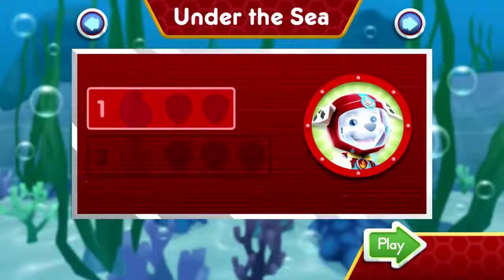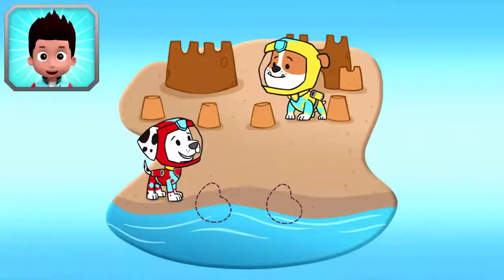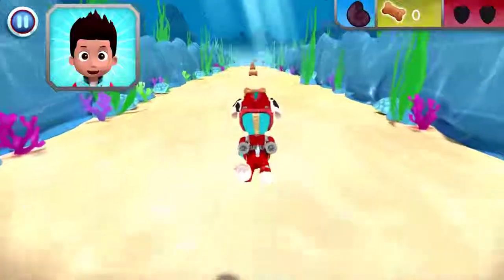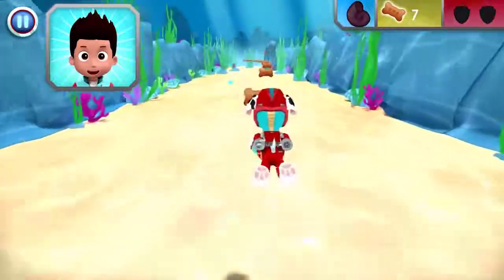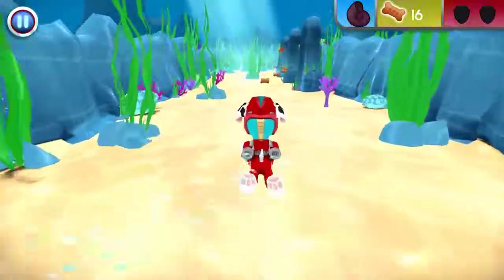Tap play to start! Rubble is putting the finishing touches on his sandcastle for the Adventure Bay Beach Sandcastle Contest, but he needs Marshall's help to find two seashells to complete his creation! Let's go and save the day! The Sea Patrol is on the way! Marshall, come in! Rubble needs those seashells to finish his sandcastle! When you see a seashell, swim over to collect it!